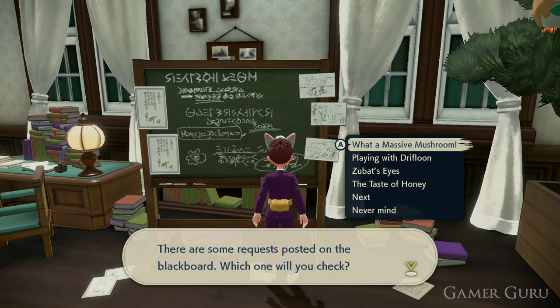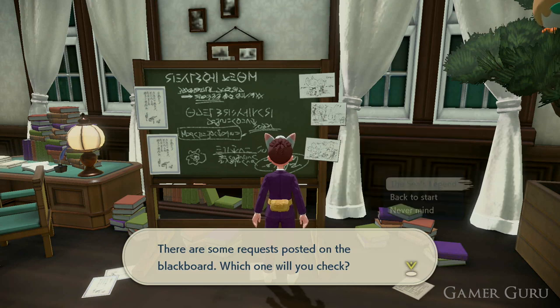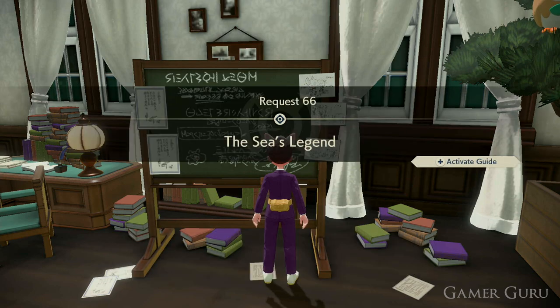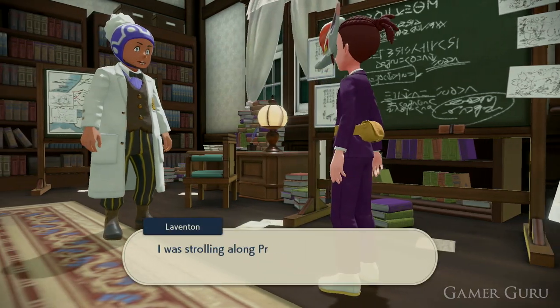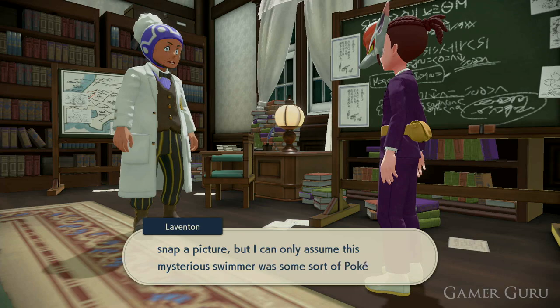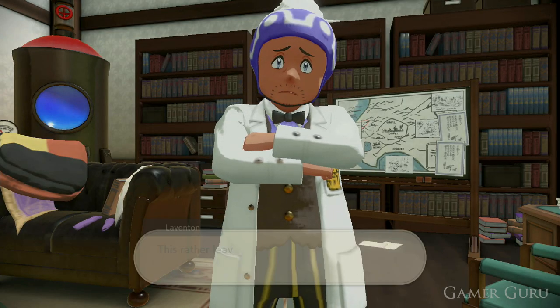Now if we accept this request and we check out the information given to us, there's not really much said whatsoever other than mentioning something about The Seas Legend. For those of you who played the Brilliant Diamond and Shining Pearl remakes, there was a book in those games called The Seas Legend. Inside those books there's a little bit of a description of what we have to do to get the Manaphy and Fionni in this game.